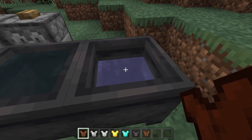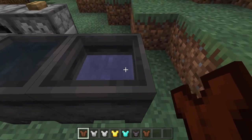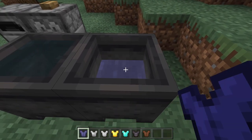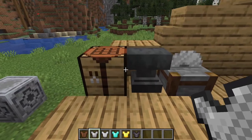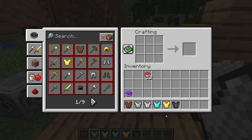Leather tunics can be dyed. In Bedrock you just use a dye directly — we've got a blue leather tunic now. In Java edition, however, you're going to have to use a crafting table with one dye. There we go — now we have a red leather tunic.